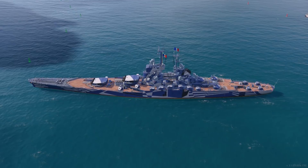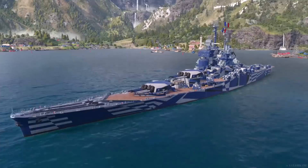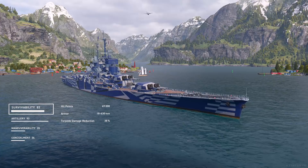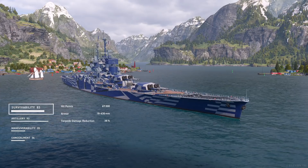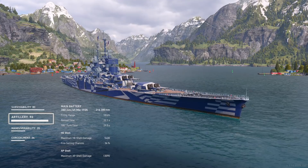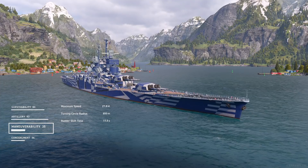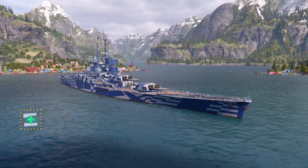We are back for a fully commented episode and oh boy, do I have the game to treat you with today. So without further ado, let's review the details of the ship. Jean Bart brings 69,000 hit points to the battle with an armor thickness ranging from 18 to 430 mm, as well as a torpedo damage reduction of 38%. Its main armament consists of 8 380mm guns in 2 quadruple turret mounts. Maximum firing range is 18 km with a reload time of 22.1 seconds. The ship can reach a maximum speed of 27.8 knots — that's without engine boost — and has a surface detection of 14.7 km.